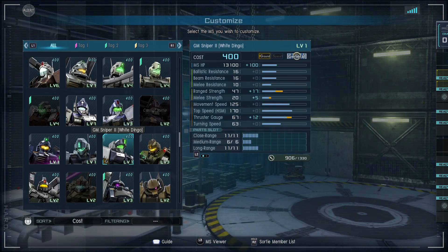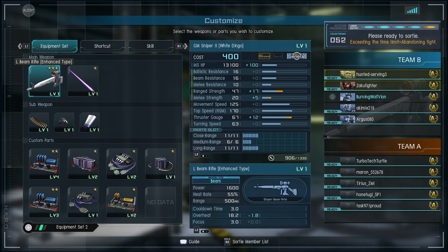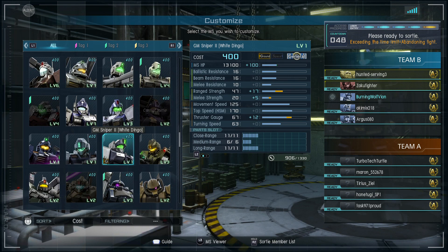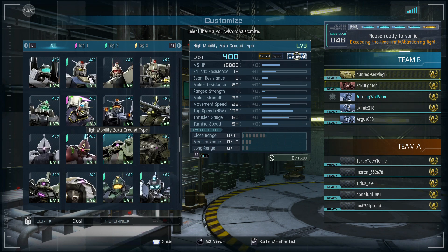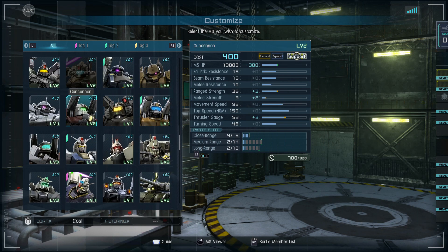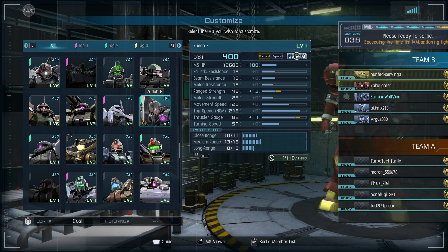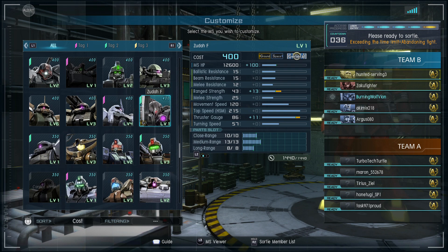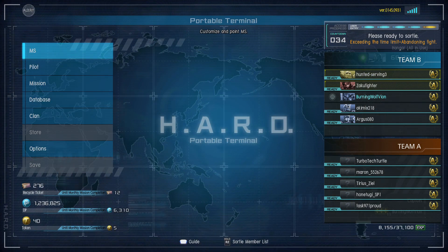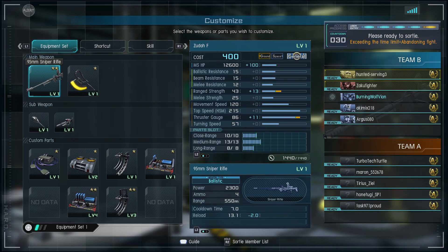Let's see what we have, let's look at the stats. I think I'm actually going to go Zuda F here. My reasoning behind that is — as bad as it sounds — there's a discrepancy: they're going to be using beam rifles, and I would like to use ballistic damage.